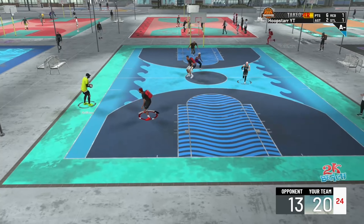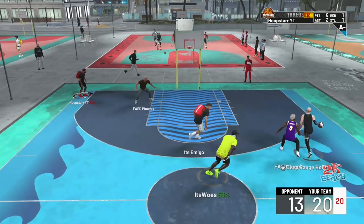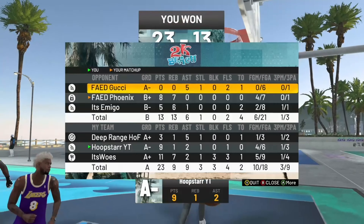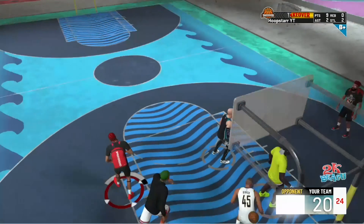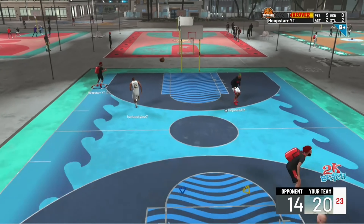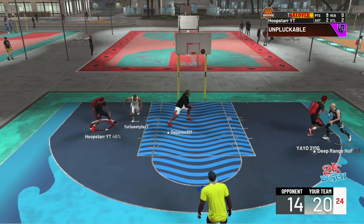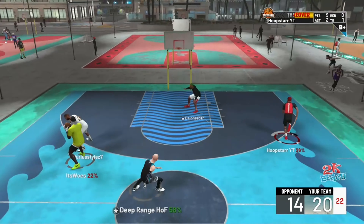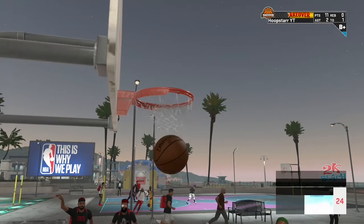This build is called a Perimeter Defender, and it has wonderful defense at the power forward because it can get Rim Protector, but then of course it also has perimeter defense — that's why they call it the Perimeter Defender. I feel like this build is OP because you can guard both positions, and on top of that you can also shoot.